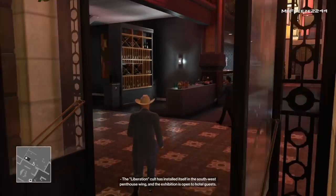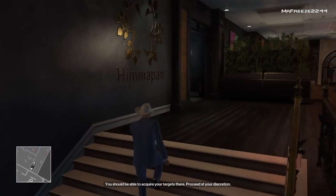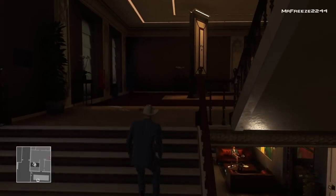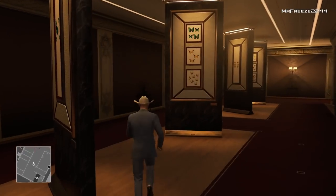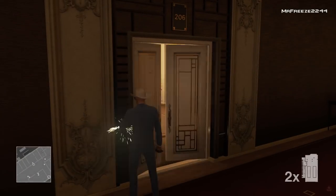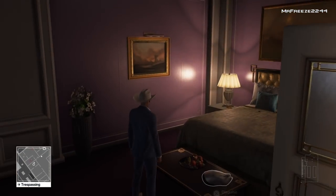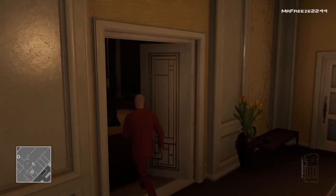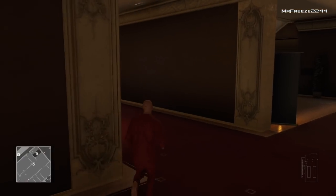From the very start, head straight upstairs because we need to grab a disguise. The perfect disguise is going to be just next door to 47's suite. Head upstairs and use your disposable scrambler as quickly as you can in the room next door to 47. In here you're going to find a court disguise, which will allow us to bypass a few trespassing areas so we can get upstairs and do a sweep.